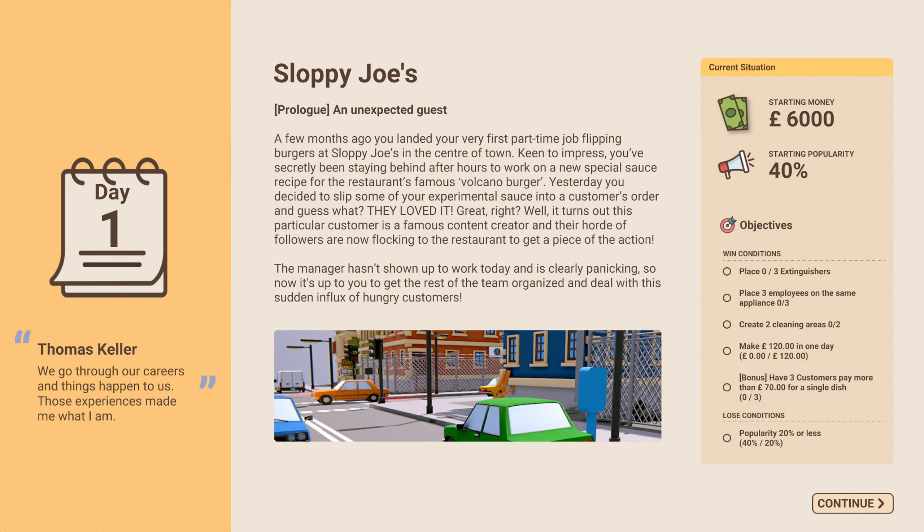Welcome back once again restaurant fans, it's Crunchy with Recipe for Disaster. On to the next training scenario: Sloppy Joe's. A few months ago you landed your very first part-time job flipping burgers at Sloppy Joe's in the center of town. Keen to impress, you've secretly been staying behind after hours to work on a new special sauce recipe for the restaurant's famous volcano burger.